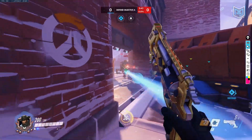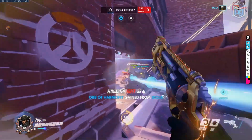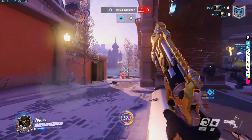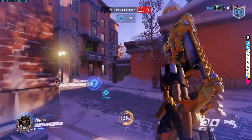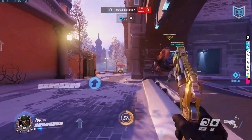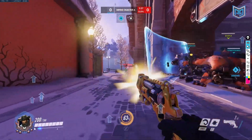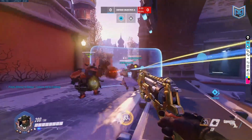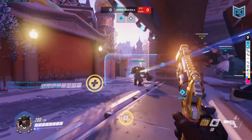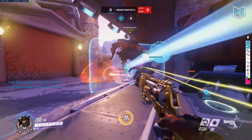Now, shooting at tanks is something you don't usually want to do on DPS heroes because it's often better to go for the backline — the supports and DPS — since you can usually just headshot them, flashbang and right-click, and get an immediate free pick as McCree. That kind of was the playstyle for a long time.